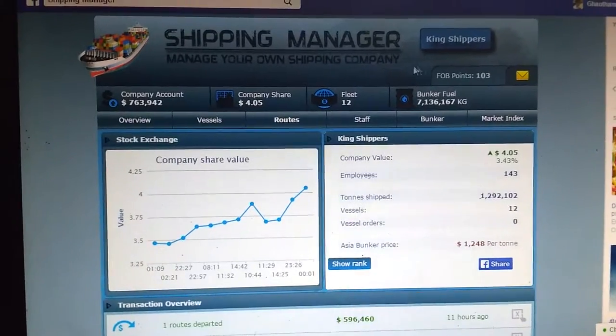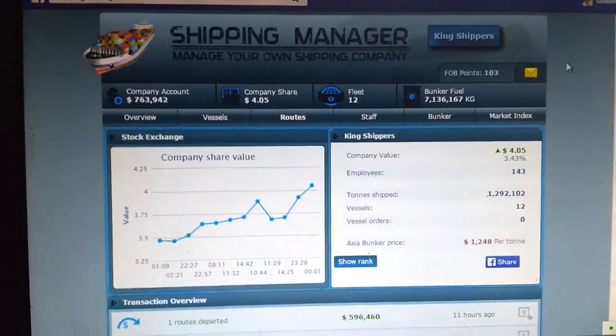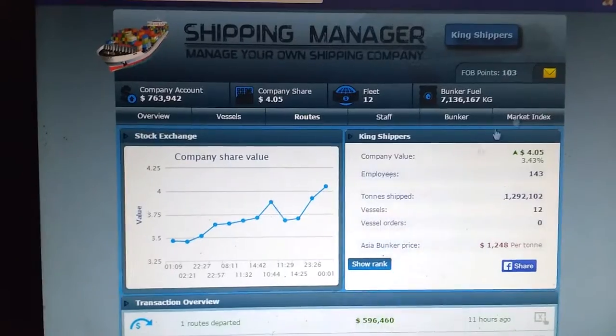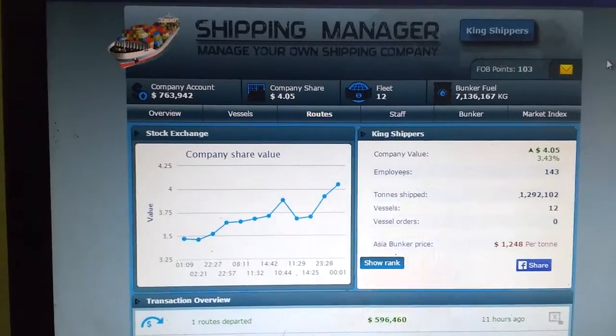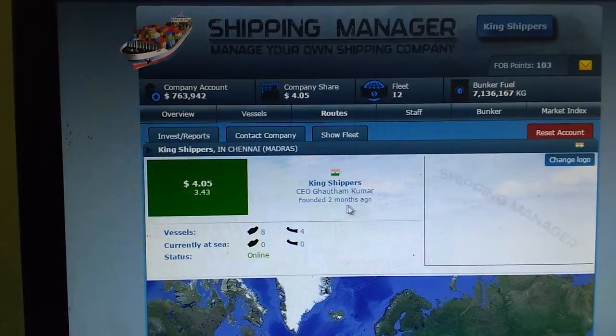As you guys know, I don't buy any FOB points and I play with a natural game. So I just reset the account and made this as King Shipper — this is my new account now. You can see my company share — I raised this to $4 and I made this to $4 within a couple of months, as you can see it shows 2 months.